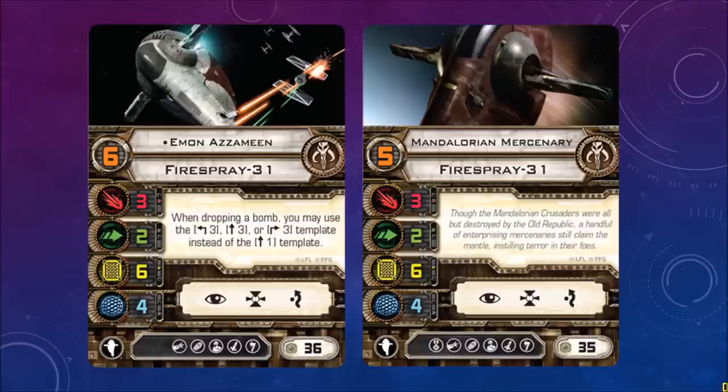Emon Azamine from the Star Wars X-Wing Alliance video game on the PC. When dropping a bomb, you may use the hard 3 left, straight 3, or hard right 3 template instead of the straight 1 template. So basically more options when dropping bombs. Cost of 36. And Mandalorian Mercenary — pilot skill 5, cost of 35, nothing fancy as far as upgrades go.